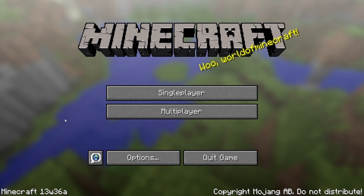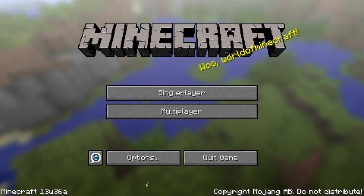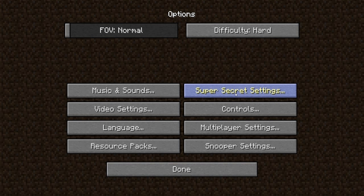Hey, how's it going everybody, CubFan here. Today I'm going to take a look at the first 1.7 snapshot — this is snapshot 13w36a. There are an absolute ton of changes this week, including new terrain changes, changes to fishing, and a bunch of other really cool new features, so let's go ahead and get started.